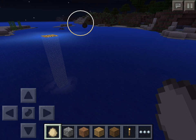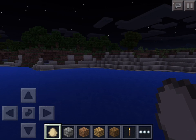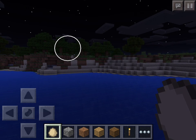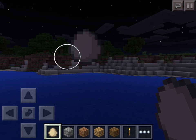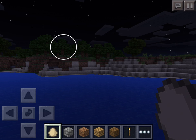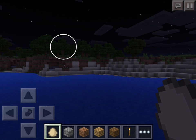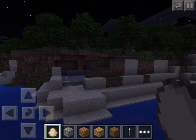You can also throw eggs, and there's a 1 in 10 chance it will spawn a chicken. I'm going to try to get one to spawn — it might take a while, but if I do it 10 times it should work. If you hold down on the screen it will keep throwing. There, a chicken spawned — you can see it over there.